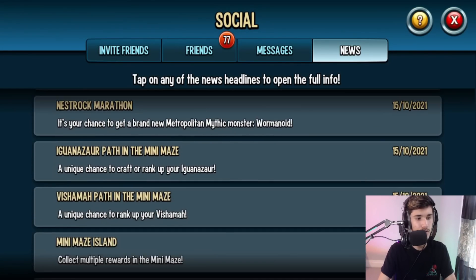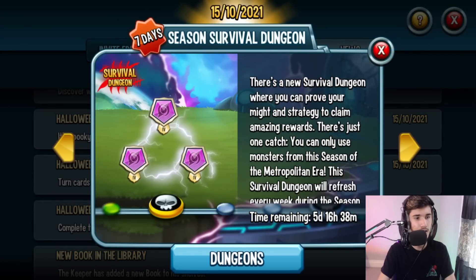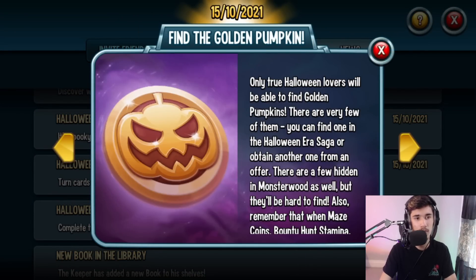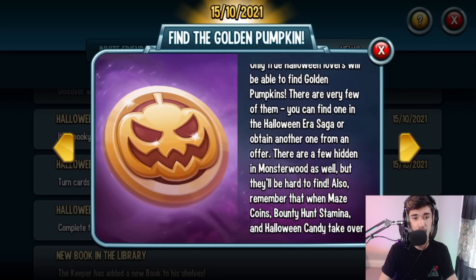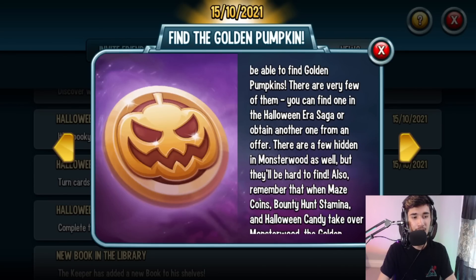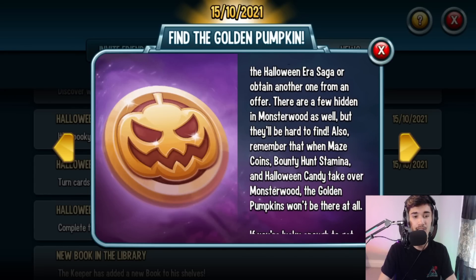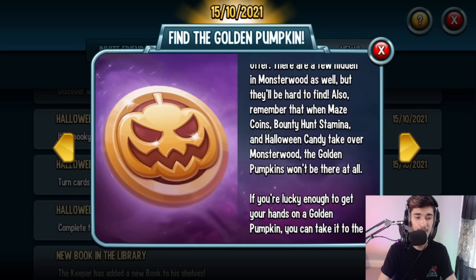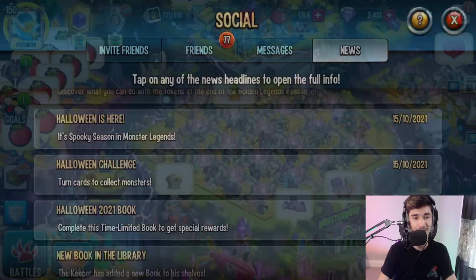If you head over to the news and look for the Halloween section, it confirms: 'Find the golden pumpkin — only true Halloween lovers will find them. There are very few. You can find one in the Halloween Era Saga, obtain another from an offer, or find a few hidden in MonsterWood.' Importantly, when maze coins, bounty hunt, stamina, and Halloween candy take over MonsterWood, the golden pumpkins won't be there at all — so you need to watch ads while they're available.